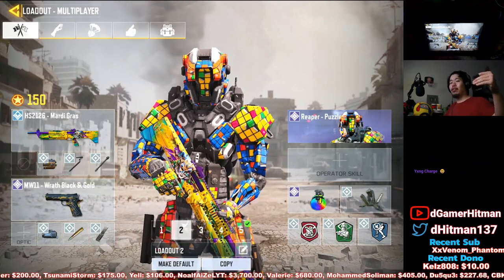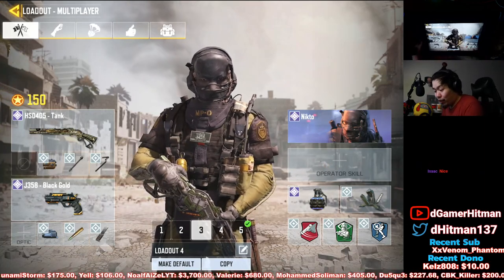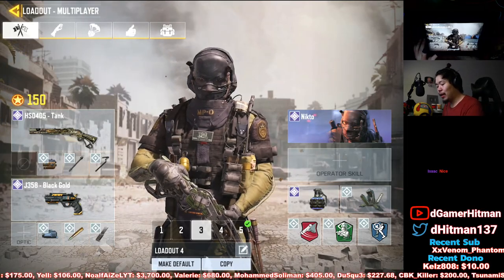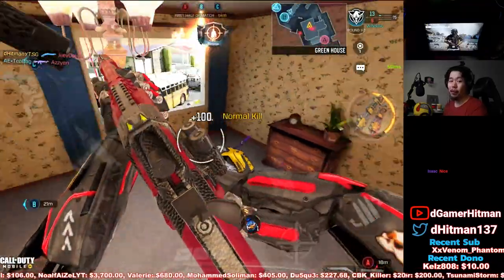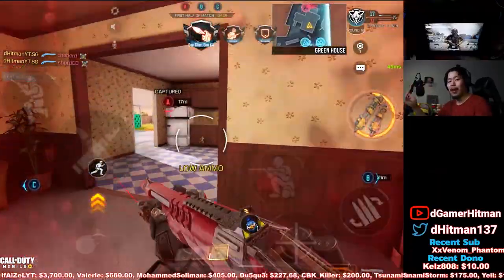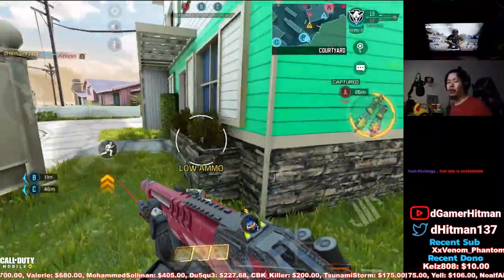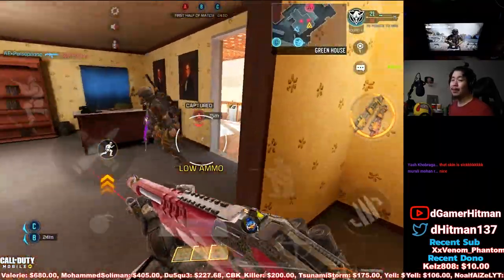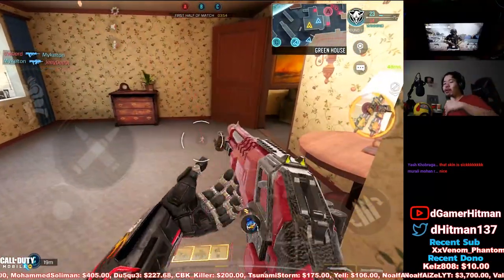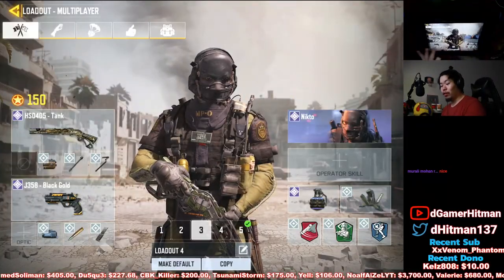In third place is the HS0405. This is the middle-tier shotgun — you can one-tap with it, which is great. It has a bigger range than the Striker and HS2126, roughly the same range as the KRM and slightly more than the BY-15. The damage is 30 per bullet compared to the KRM's 35 per bullet, which is why the KRM ranks above it.